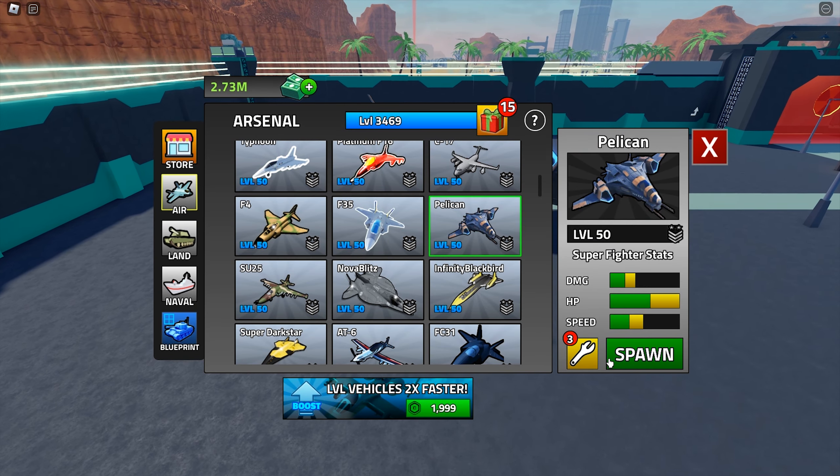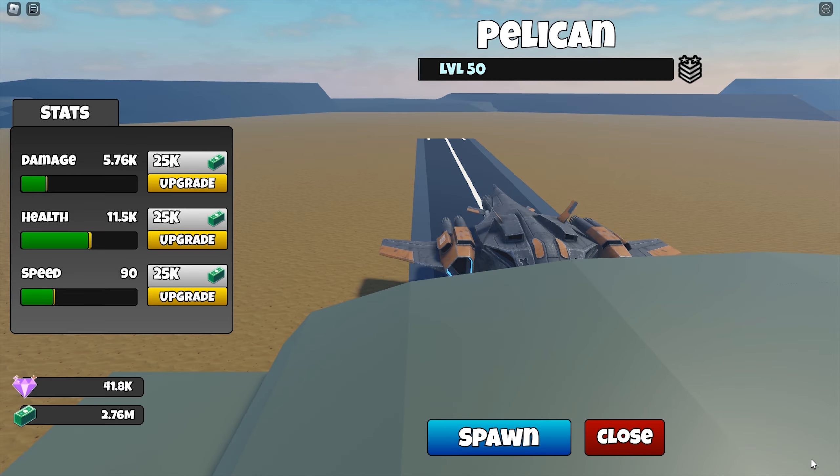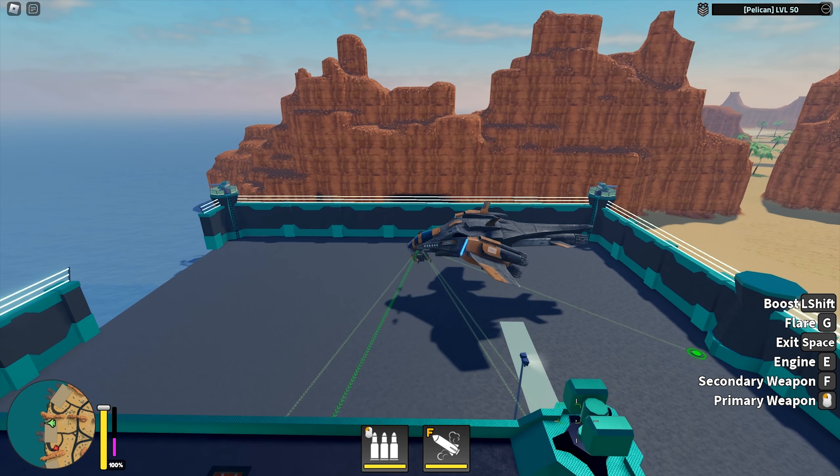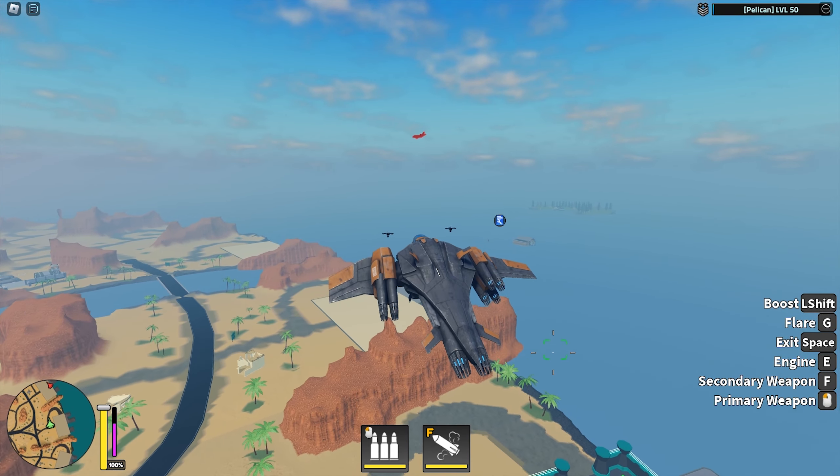The damage and speed don't look promising, but the health is good. Speed is only 90, which is pretty bad for a plane. It can hover, so that's great, but it's not very fast. It is pretty agile though.